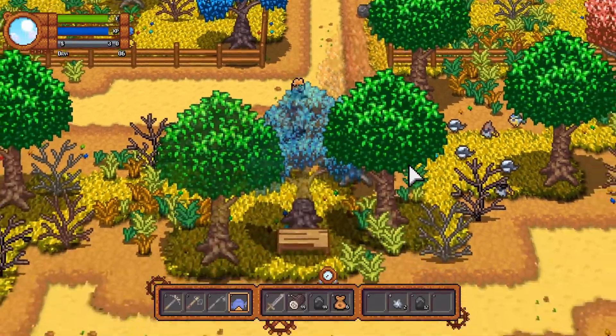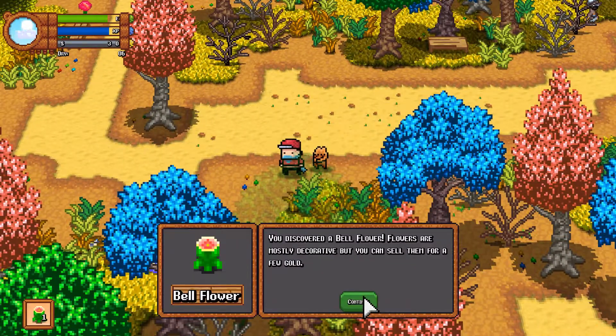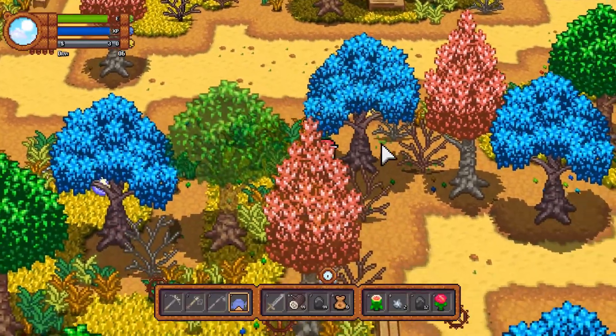You can do a nifty dodge roll with space, that's kind of cool. You can see we've got an energy bar, like Stardew's stamina system — it went down when I watered things.